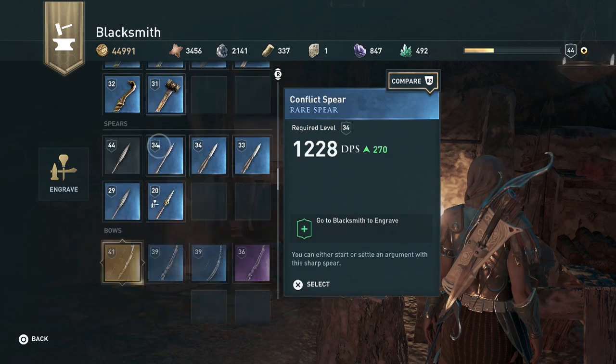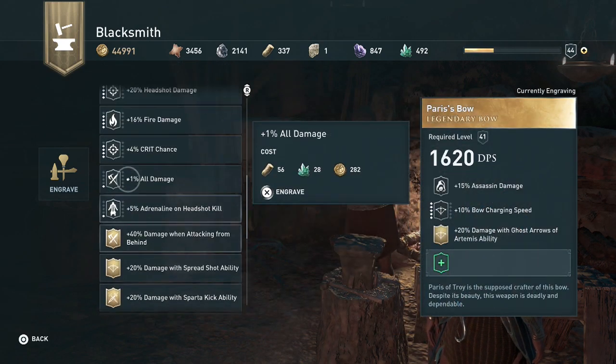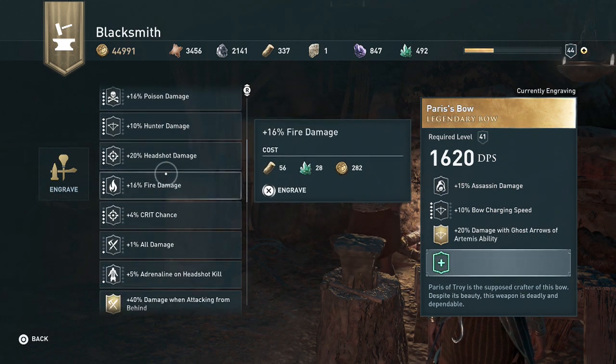And then - did I have a bow? Yeah, yeah. Let's do... I don't actually have that many engravings, do I? I thought I had more.